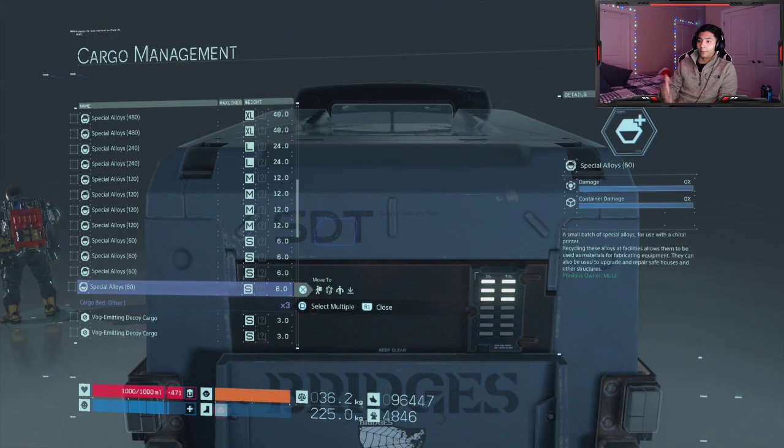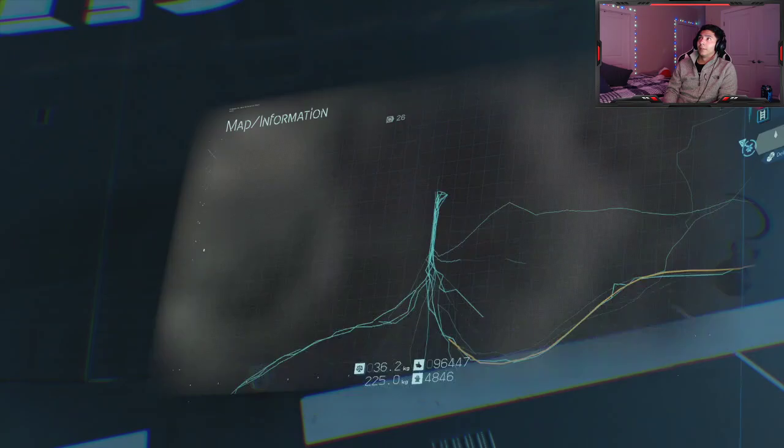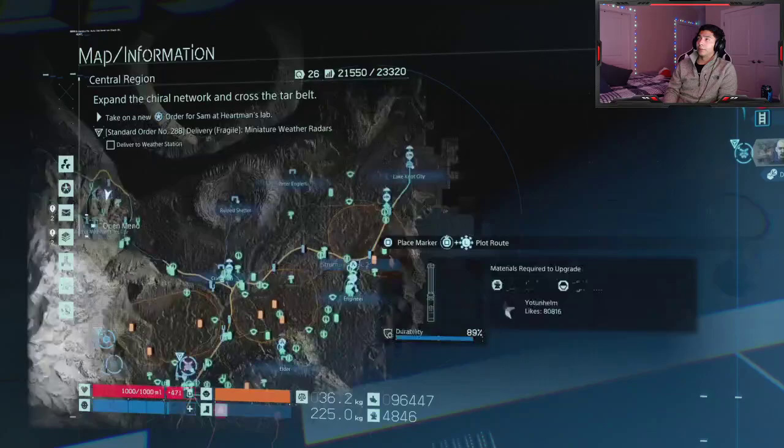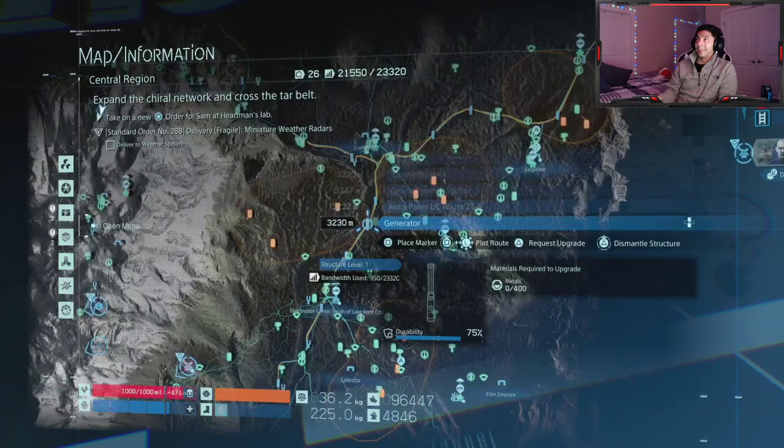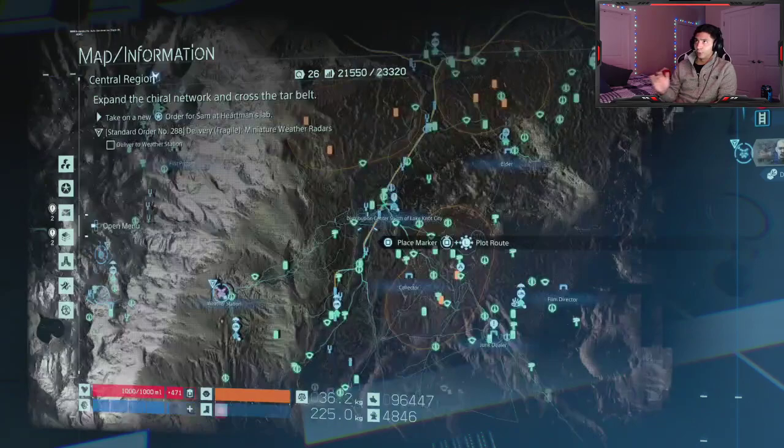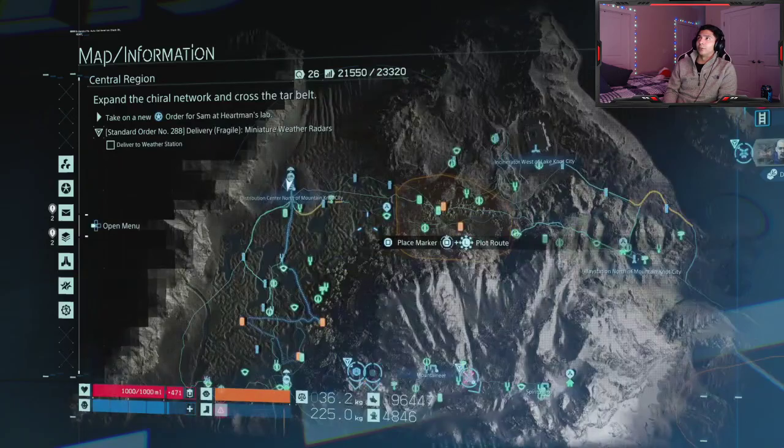Most of you already know the benefits of the truck, but to get the full benefits, build the roads ASAP and use the bridge trucks. Farm those MULE encampments I've talked about in other videos. On the map, these three encampments up here — one, two, three — are where you want to go for materials. This one is metal, this one's ceramic, this one's special alloy. They always have those specific materials, so that's where you want to go.